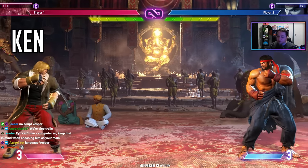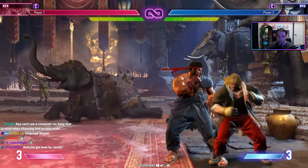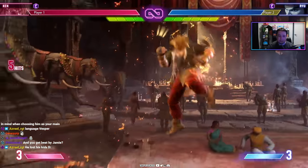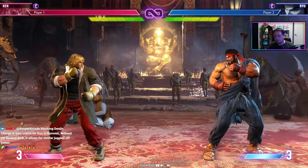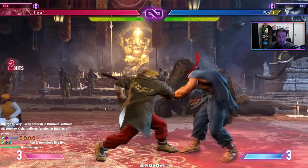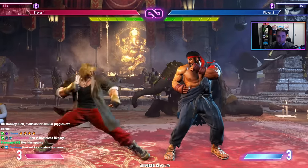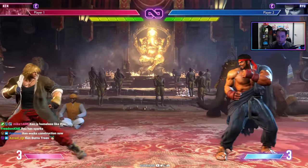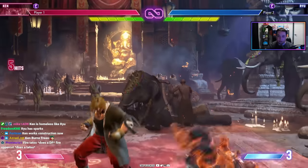Ken is another Shotokan character who trained with Ryu. He shares the uppercut, tatsu, and fireball, but with a twist — Ken has fire tatsu and fire uppercut. He's more aggressive than Ryu, with really good close-range combos from light punches. Ken also has a run in this game: press two kicks and he runs forward, allowing mix-ups like run-stop throw, run overhead, or run step kick.